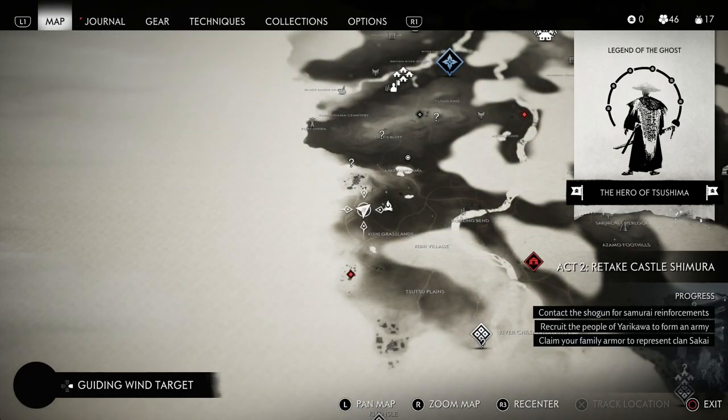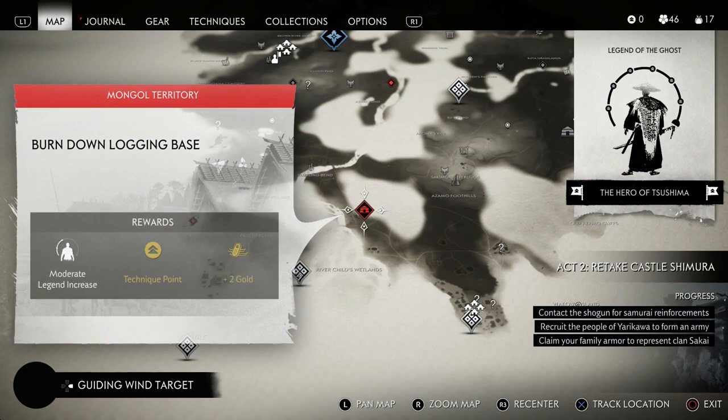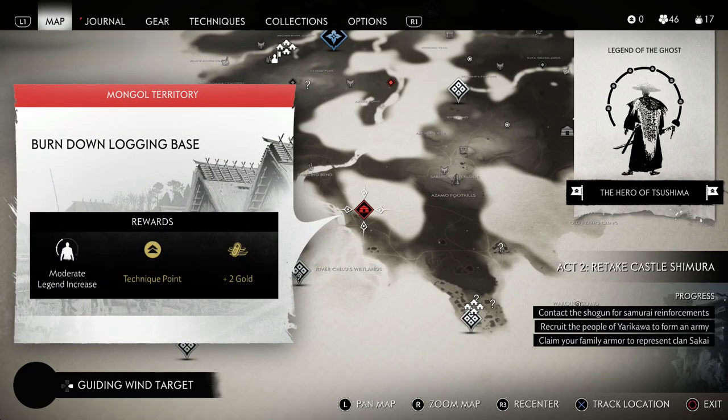So let's look at the map and talk about gold first. I've completed most everything down here, but when you see these icons with these large buildings on them, these are kind of big Mongol territories, big bases, big camps. And these will reward you with gold once you complete them.